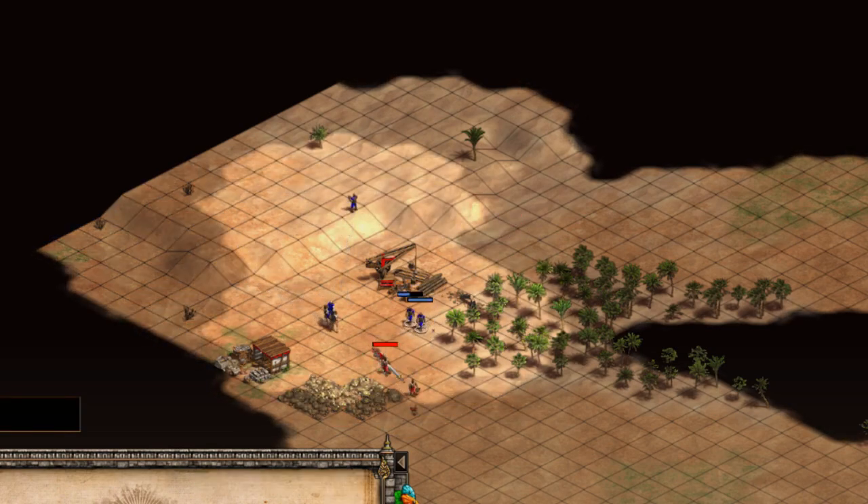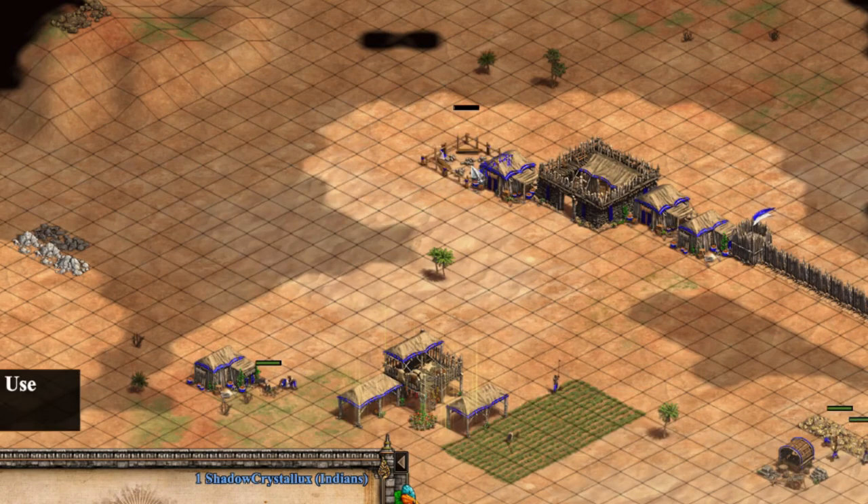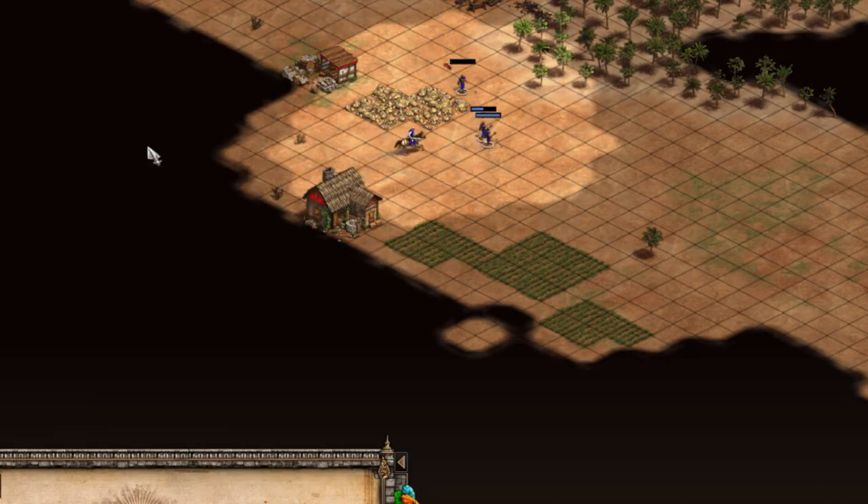Specifically: ensuring you get the 10 gold, placing the barracks at the right time, force dropping off food, and using the drush to achieve value. Credit goes to Moonfaller for giving me a basic pre-milled drush build specific to Prince and inspiring this video.